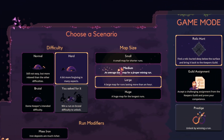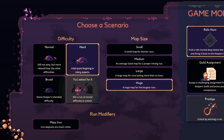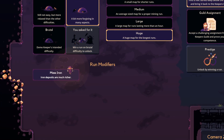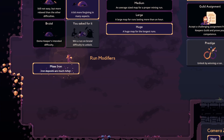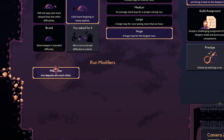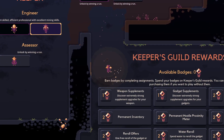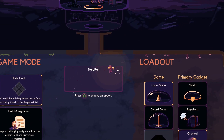Relic Hunter. We're gonna go to huge, stay on hard. What's this do? Mass iron — iron deposits are much richer. I kind of wish that when you clicked on this it would tell you more. Like, iron deposits are much richer — what does that mean? Let's just try it and see what that does. Relic hunter, orchard, laser — we aren't ready for that yet, but we will be soon. We'll start getting some prestige and guild assignments. All right, let's check this out.